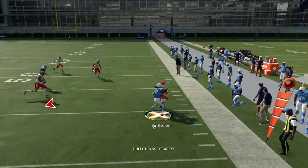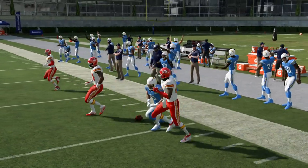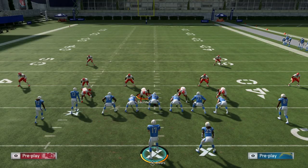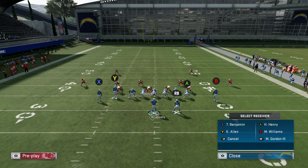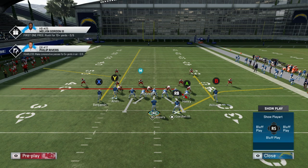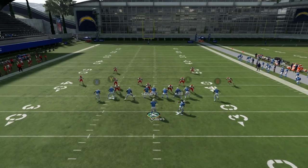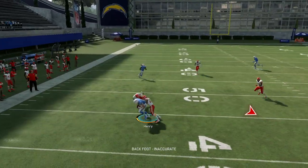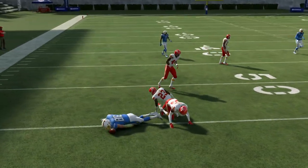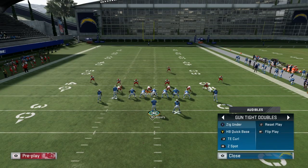Running it again — we have the flats wide open, dump it down to Melvin Gordon, make a move. You're basically looking for that high-low read between the drag and the corner route. The curl route is a late check-down if you have nothing open — low ball the curl if it's open. That's my Tight End Curl setup.